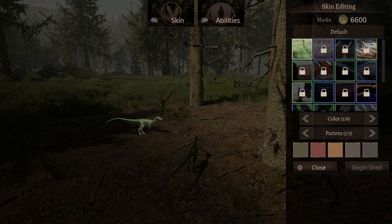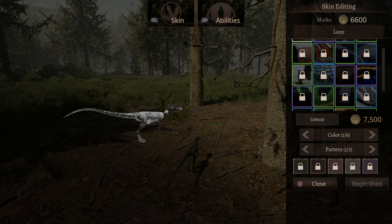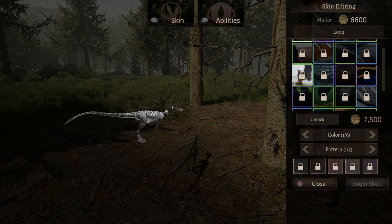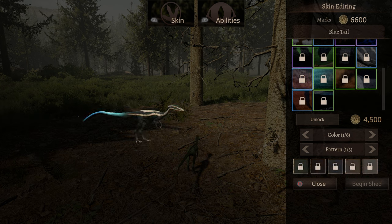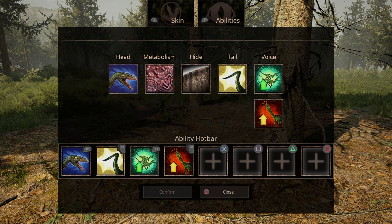Before we go over his moveset, let's look at some of his skins. Oh my god, look how small he is — you have to zoom in and even then you can't really get a good angle on him. There are some pretty nice ones here. For those of you that like more realistic-looking dino skins, or if you want something more unique, this one looks like a glow-in-the-dark Compy, which is pretty cool.